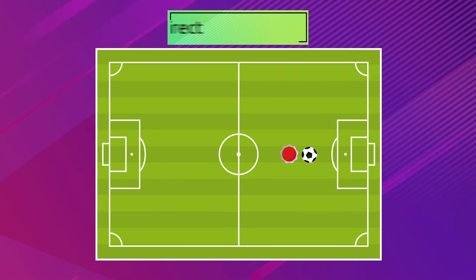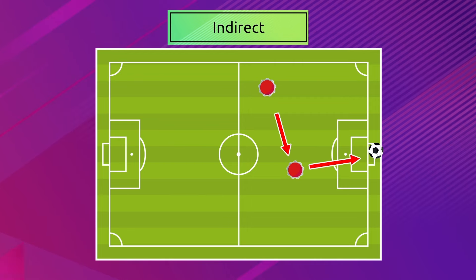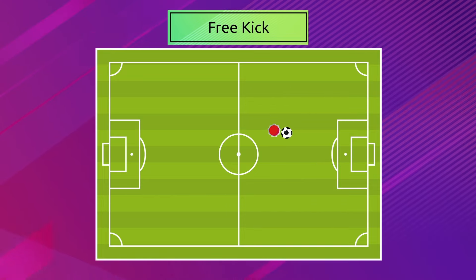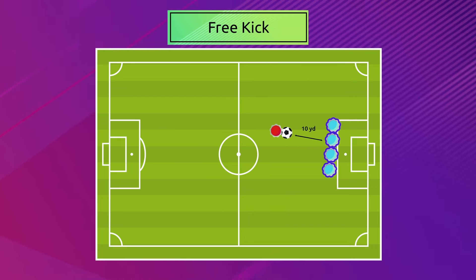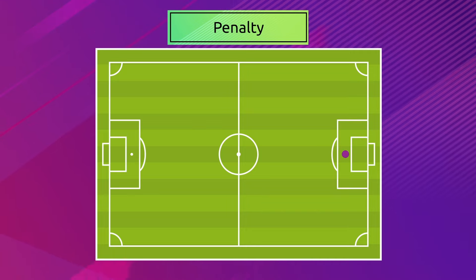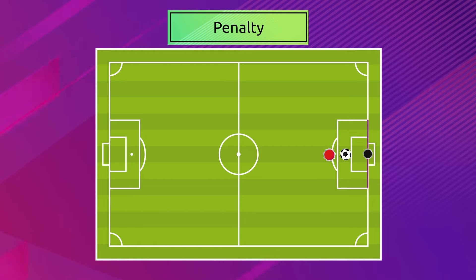A direct free kick is a direct shot to score a goal. An indirect free kick means that another player has to touch the ball a minimum of twice before a goal is scored. Attacking players form a wall of defense between the goal and the ball to complicate the shooting. The wall of players should be formed at least 10 yards from the ball. If there is a foul in the box, a free kick will be taken within the goal area. In this case, the only player to stop the ball is the goalkeeper, who positions himself or herself on the goal line.